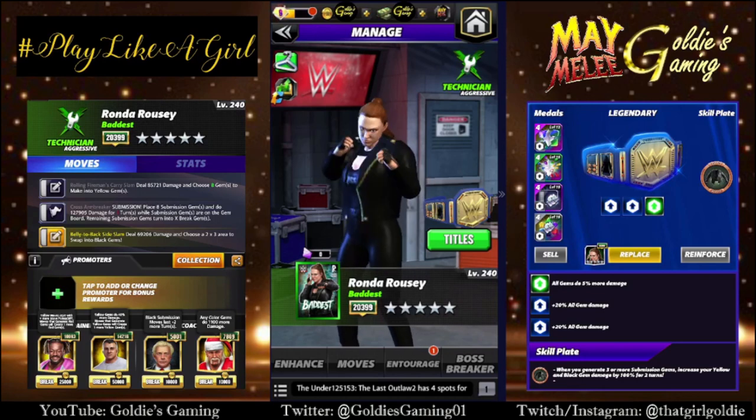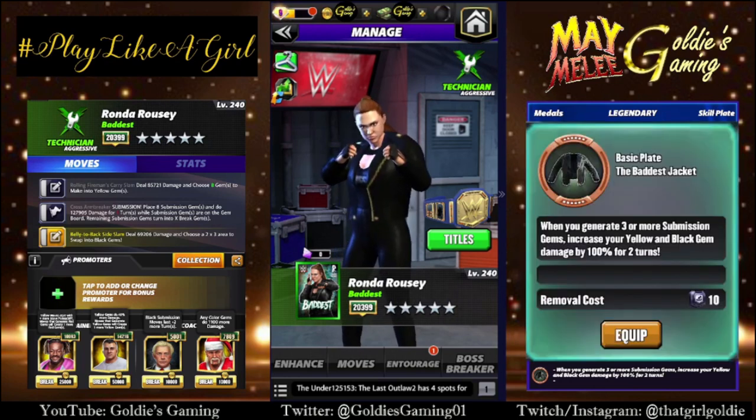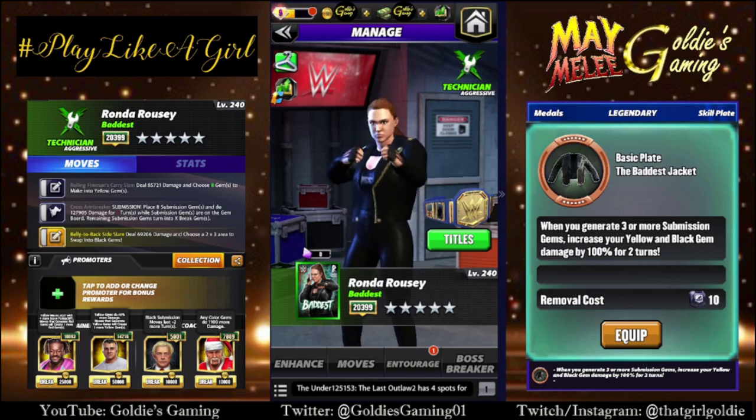Hey everybody, Goldie here, and we are running it back with Rhonda Rowdy Baddest and a brand new skill plate. This plate is the Baddest Jacket. When you generate three or more submission gems, increase your yellow and black gem damage by 100% for two turns.